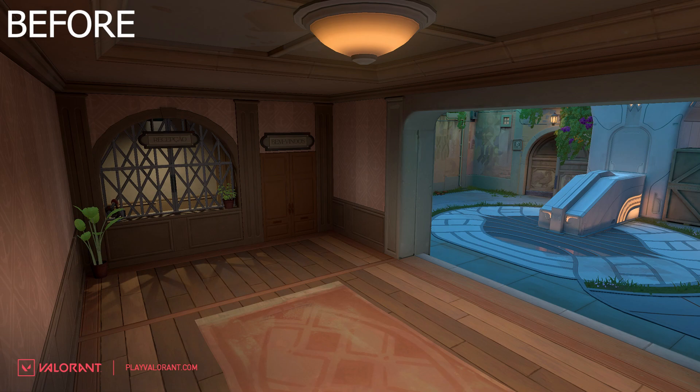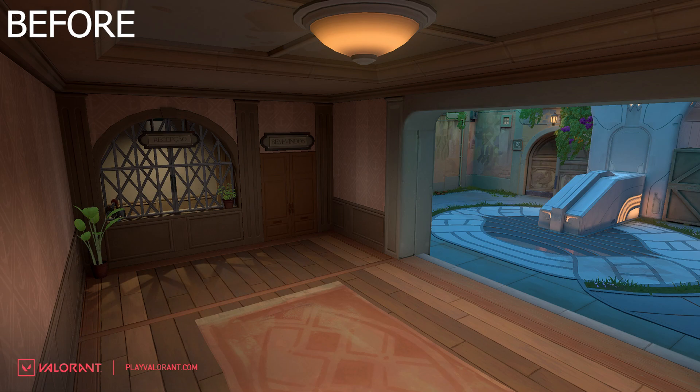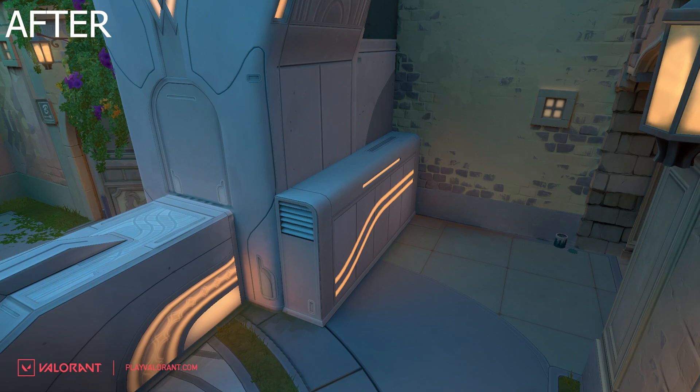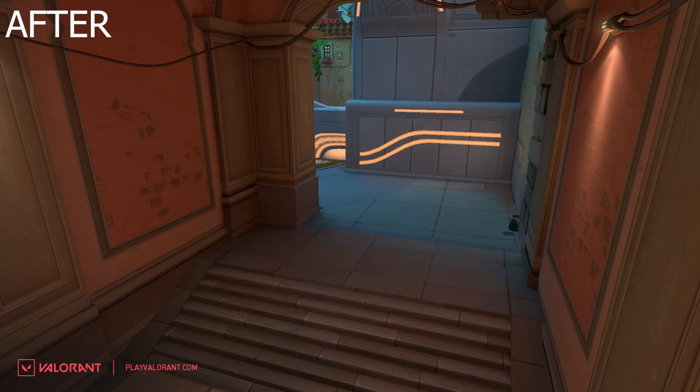Mid-top has a similar thing where they are again reducing angles. They are making this little cubby less deep so you can't hide on one side of it, making it significantly safer if defenders are trying to get a little bit more aggressive. In addition, the art area is changing — they're getting rid of the big box, making it easier for attackers to push through art, removing the extra clutter there. So there are a lot fewer angles, and that is going to be a really great thing.